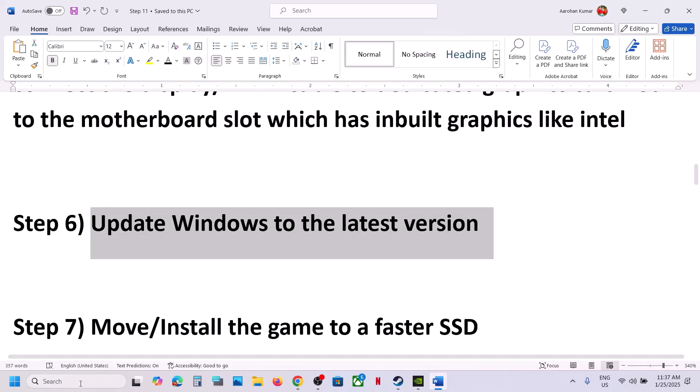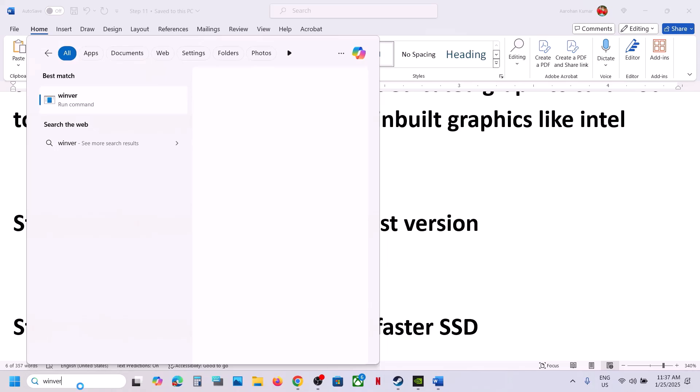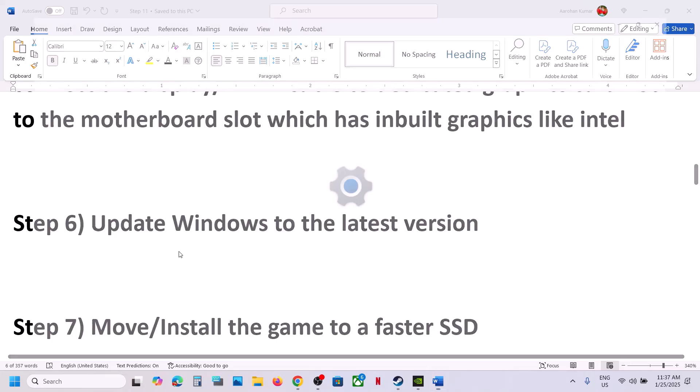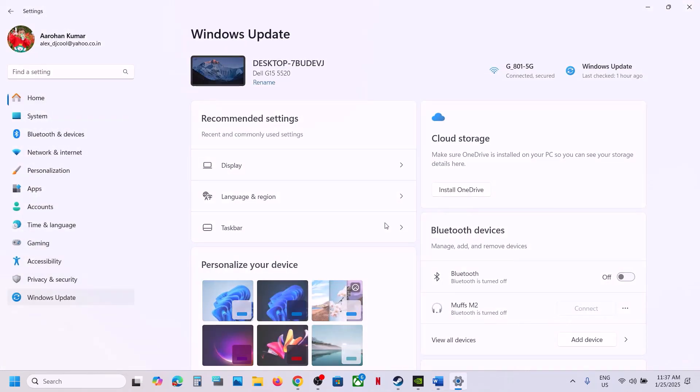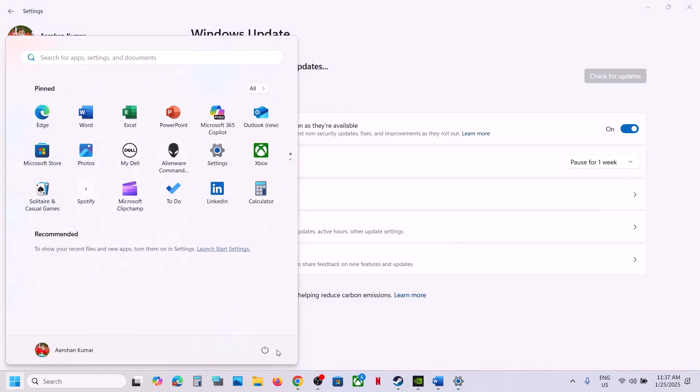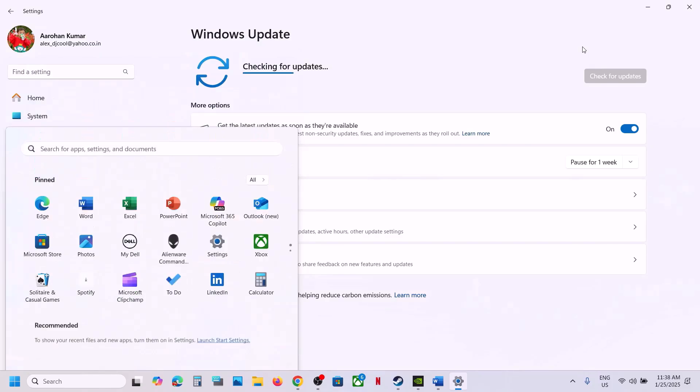The next step is to update Windows to the latest version. Update your Windows — for example, to version 24H2. Go to Windows Settings, then Windows Update, click Check for Updates, install all updates, restart your computer, and then launch the game.